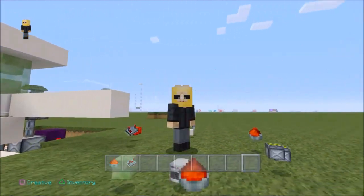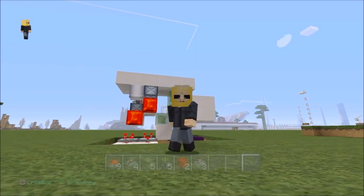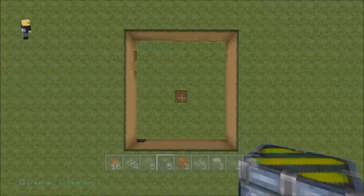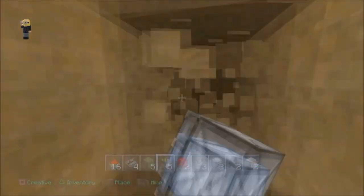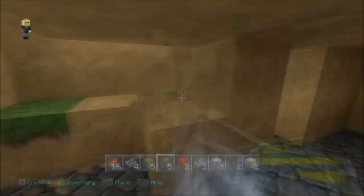Basically these are the things we're going to need. We need five slime blocks and five sticky pistons, two redstone blocks, and a big gaping hole right here. So just make a real big hole, real quick — like so.